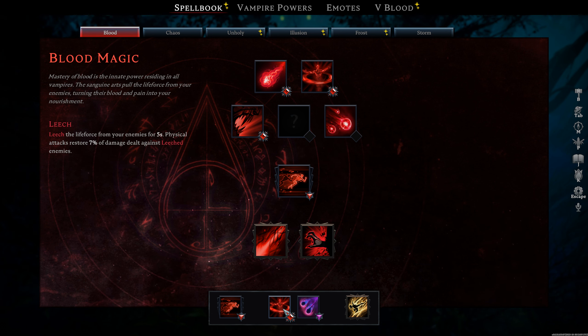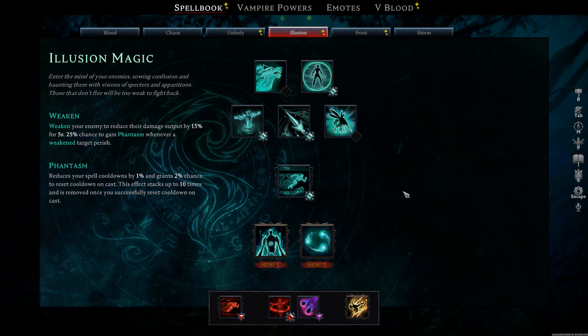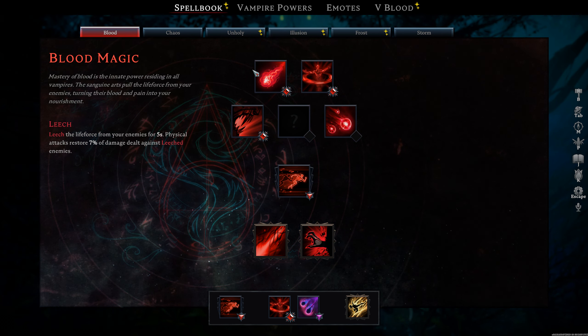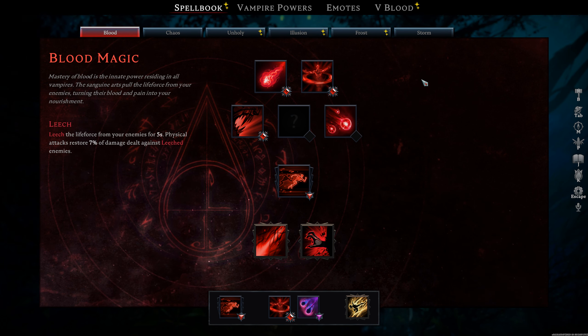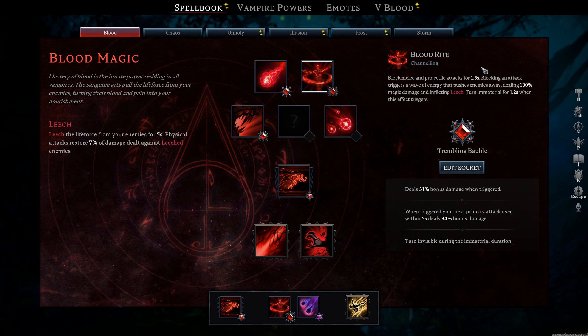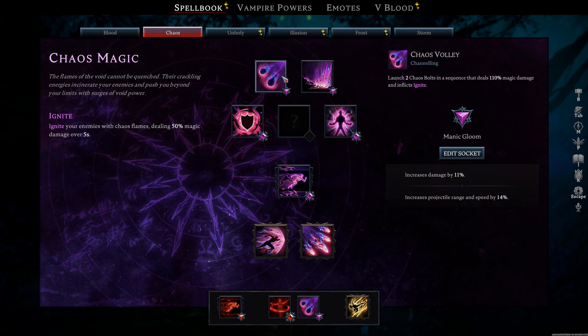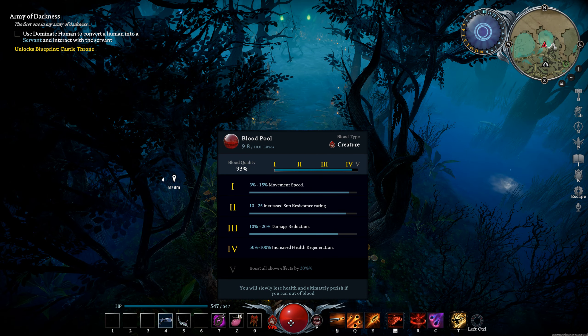For spells, this fight is more about whether you can dodge the things that matter than whether you can outheal damage. Healing is good, but illusion dash or Phantom Aegis for more survivability are solid options too. I'm using basic abilities: Blood Dash, Blood Rites, and Chaos Volley. The gems don't really matter - I have a gem on Blood Rites which helps a little but isn't required.